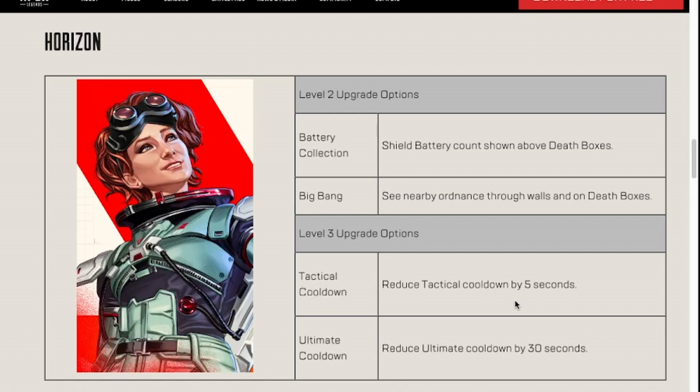As far as Tactical and Ultimate Cooldown Horizon, this is probably gonna be another one that just comes down to preference. When I play Horizon, I don't really use the Ultimate that often — that's probably a fault — but with these perks I'll probably end up being Battery Collection, Tactical Cooldown Horizon, just because that's more my playstyle and it allows me to get up close and be aggressive. Big Bang, Ultimate Cooldown Horizon is the opposite end of the spectrum, so I feel like they've structured her perks to benefit both main types of Horizon players.